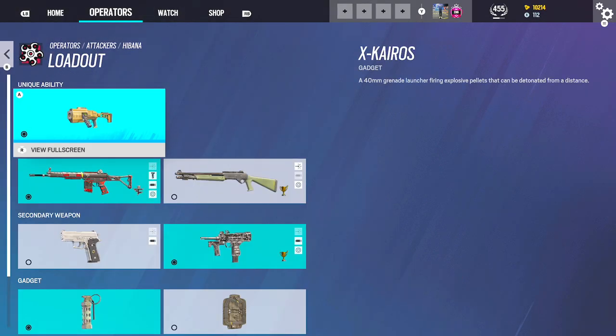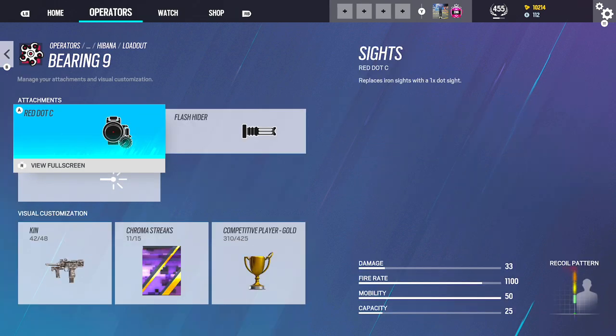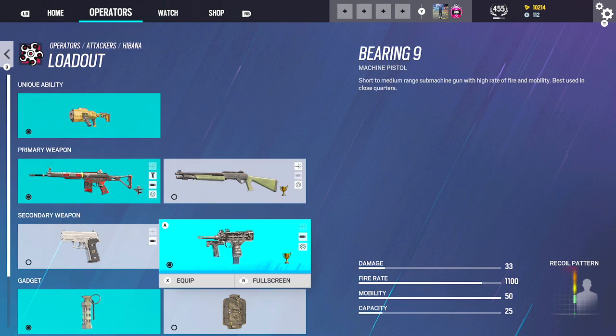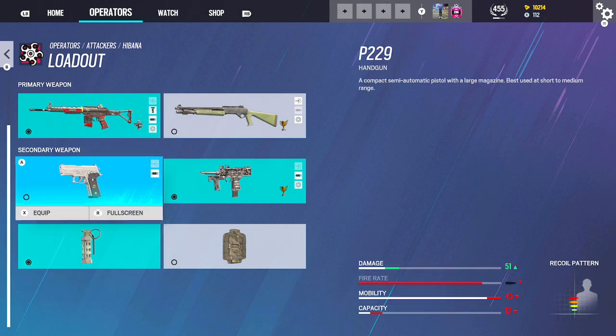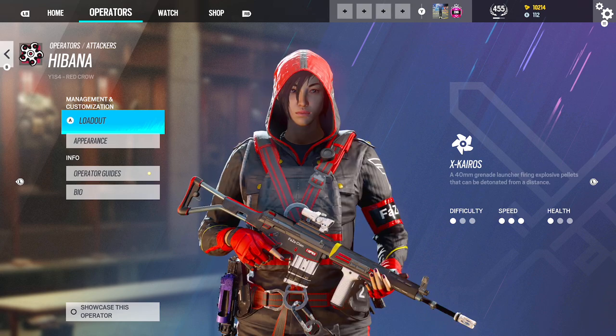Hibana — you're going to be using her Type 89: 1.5, Flash, Vertical. Bearing 9: Red Dot B, Flash. Stuns for her gadgets. I don't really play Hibana that much, to be honest, but she is not a bad operator, not a bad pick.